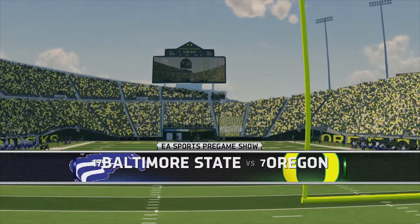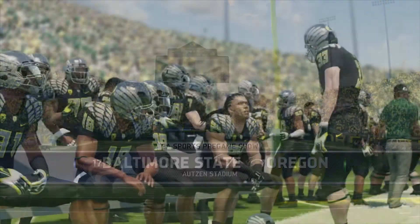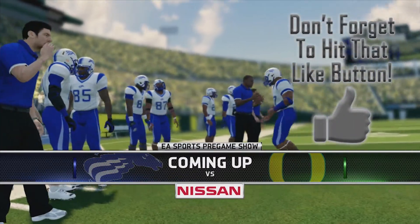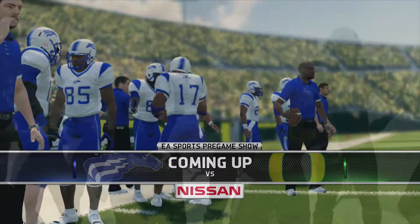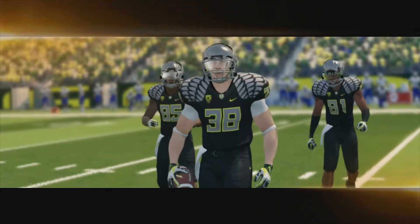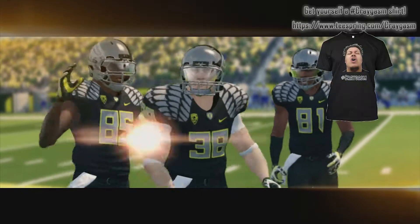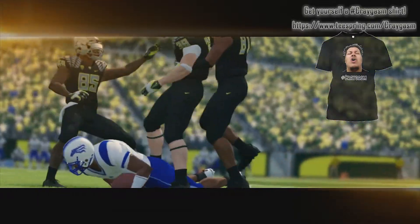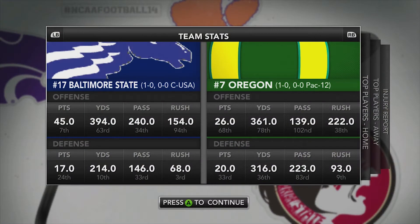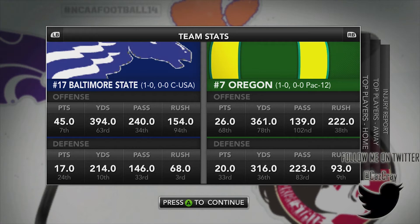What's going on guys, welcome to Crayniac Gaming. Kaz Cray back with another Baltimore State Dynasty video, this time the Stallions battling the number 7 Oregon Ducks from Autzen Stadium in Eugene, Oregon. This looks to be a very good game between two top 25 teams. Baltimore State the underdog, both teams coming off big wins and boasting very good defenses, so this should be a very interesting football game.